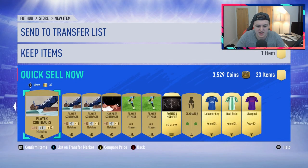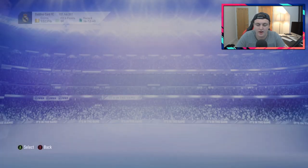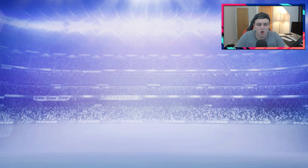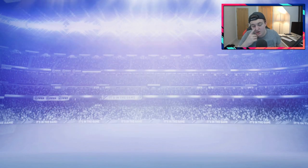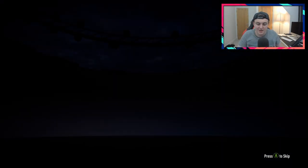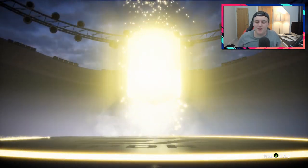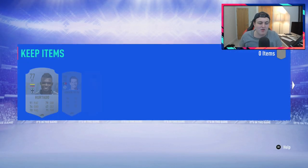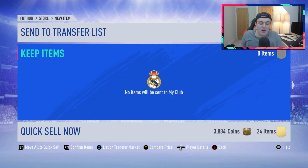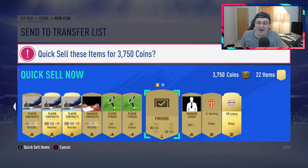Let me quickly check for consumables — nah, not really. There's a contract pack. That's just not what I wanted to open, this just ain't it. Let me open up the second Jumbo Premium Gold Pack real quick. Can we get something decent? It's not going to be a walkout. Can it be a ball drop? No it can't be sadly. So we're going to jump on to the Elite One Squad Battles rewards and hopefully get better packs than this.